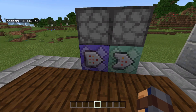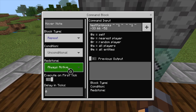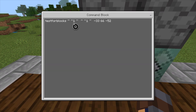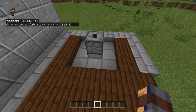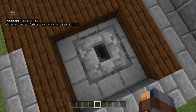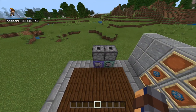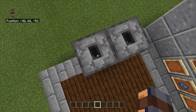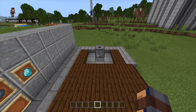The first command is going to be a repeating command block — repeat, unconditional, always active, zero ticks. The command is testforblocks, using the coordinates of the area above the block and then the destination coordinates. Basically what it's doing is testing for the block pattern above, where the actual coordinates are the location of the crafting table.